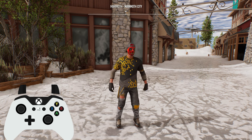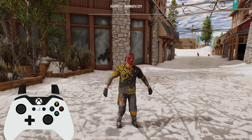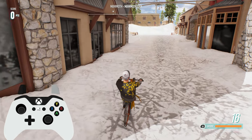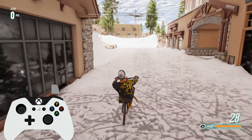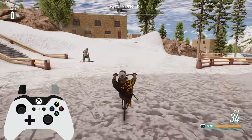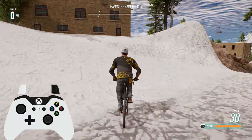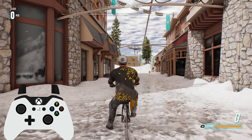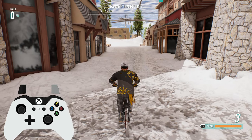A disclaimer that this video is being done with the tricks control scheme and on controller. Now to do a wheelie, all you got to do is simply pull downwards on the left stick gently until you find a sweet spot that makes your character do the wheelie whilst you accelerate with the right trigger. What's really important is that you do not pull the stick all the way down as it won't hold the wheelie.